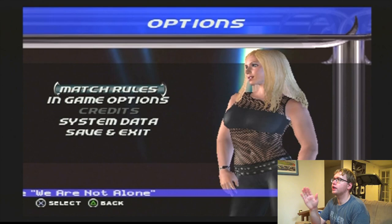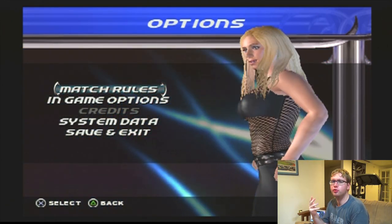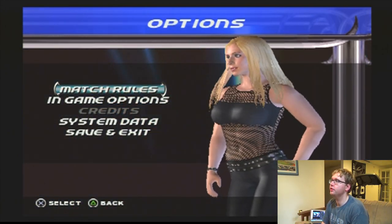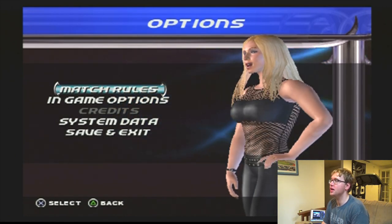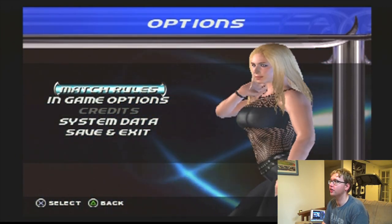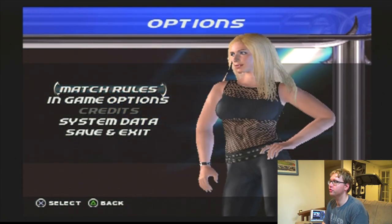I really like that at the beginning of this game you could choose either the Raw or SmackDown menu. Since I was watching SmackDown a lot more than Raw, I chose the SmackDown menu, and we got Tori Wilson doing a sexy little dance there at the main menu. Look at that — she clearly looks like she's enjoying herself.